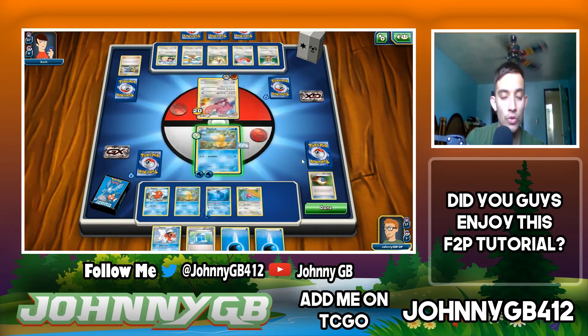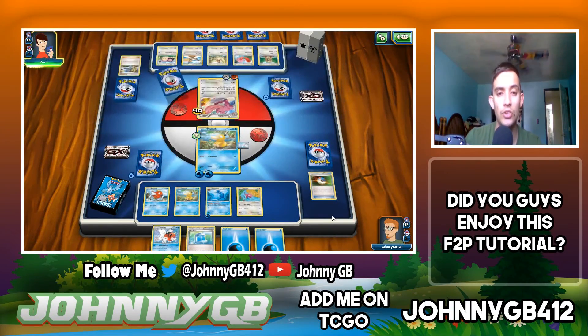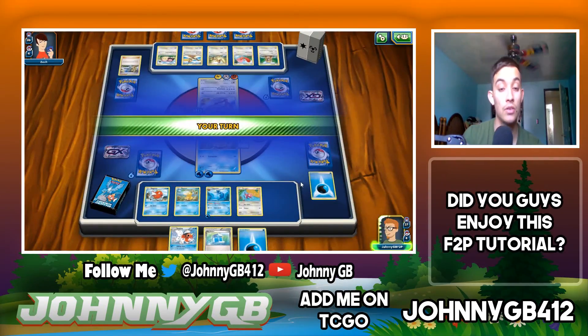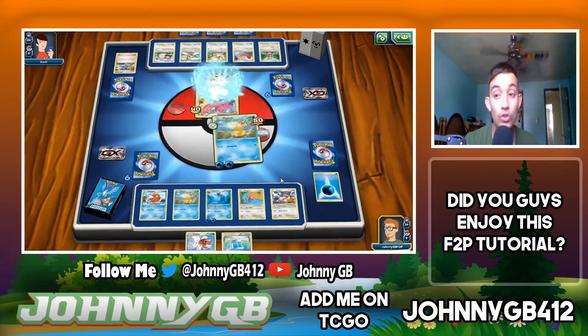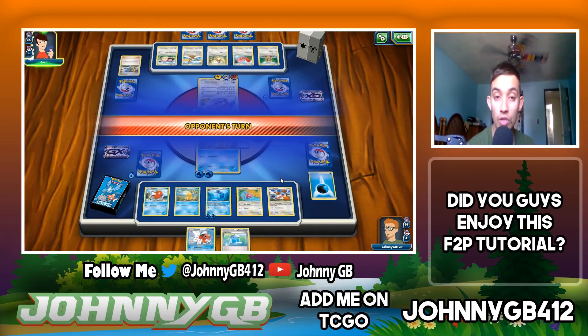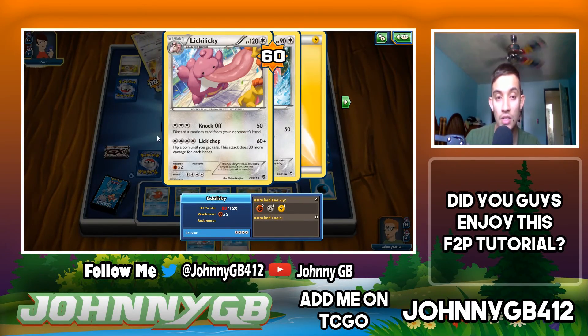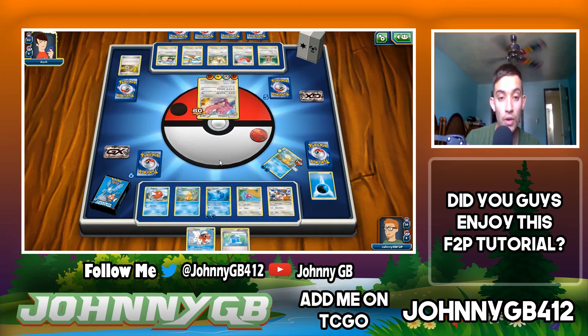We're going to start building up Eevee because I need three energy to do Hydro Splash damage. But Psyduck is going to put in the work here and slowly start to chip away. Knockoff is going to hit and thankfully knocks just a water energy out of my hand — I'm okay with losing the water energy. The downside is I need a draw support card here soon so I don't lose to this Lickylicky, which does 60 damage and is a real threat.